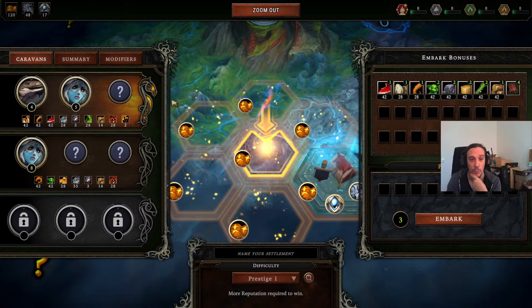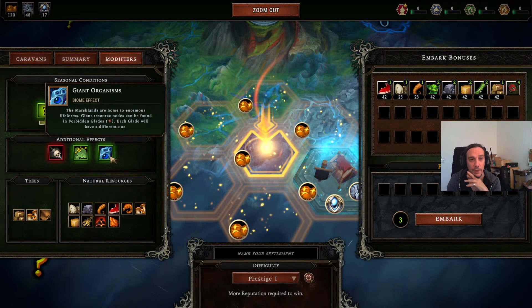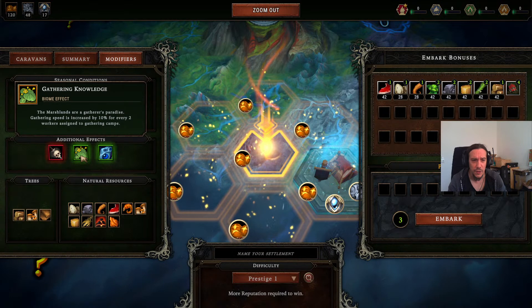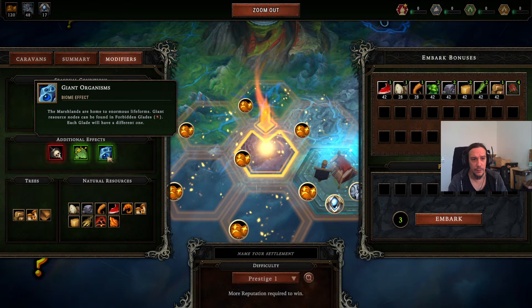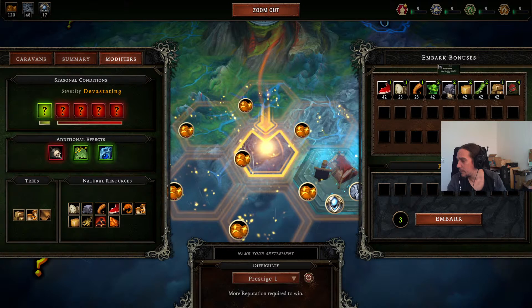Pretty scary — four points more is way more than it sounds. What's on the map? We're able to gather copper ore here, and we have the giant organisms thing, so forbidden glades are especially tasty. Gathering speed is increased by 10 for every two workers assigned to gathering camps, so the more we gather the faster we gather. That suits a very expansionistic playstyle. We've got copper, and this place — the marshlands — had those eatable trees, so food is rarely a big issue.